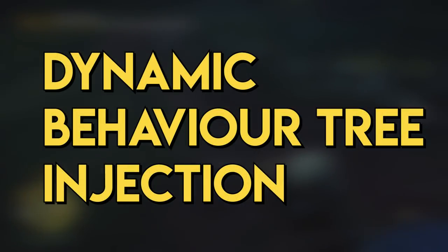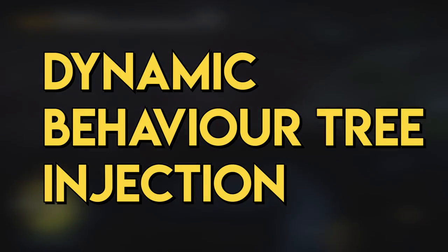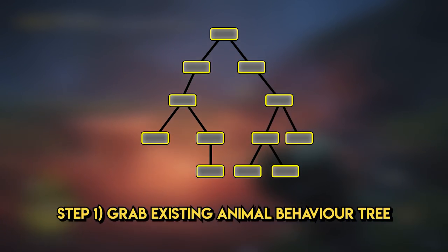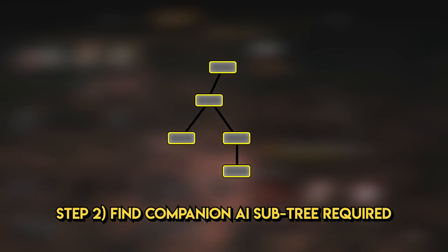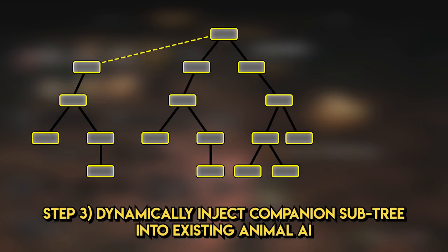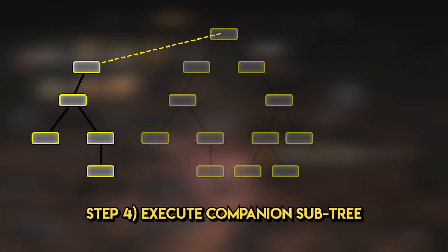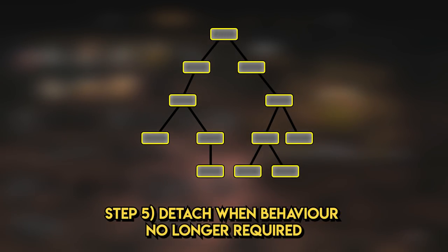The solution is a system referred to as Dynamic Behaviour Tree Injection. At runtime the game injects a new micro behaviour into the system based on the command the player has given to the companion. The solution required little effort to introduce into the existing Far Cry AI architecture, and new companions could be prototyped in a couple of days since any animal could be extended to support the injection system. Critically, it meant the Toronto team could focus on refining behaviours without worrying whether the Shanghai office would wake up to find the entire behaviour tree system broken.